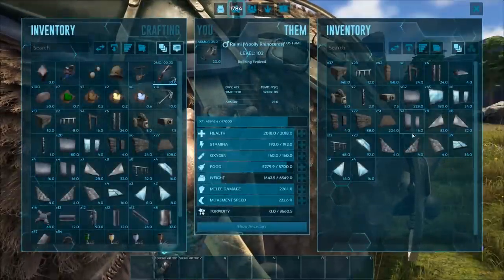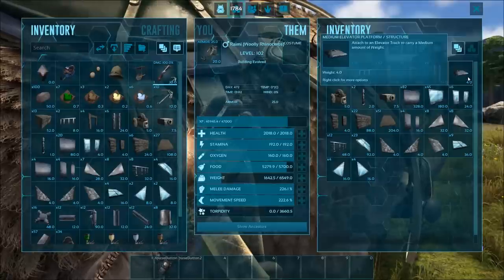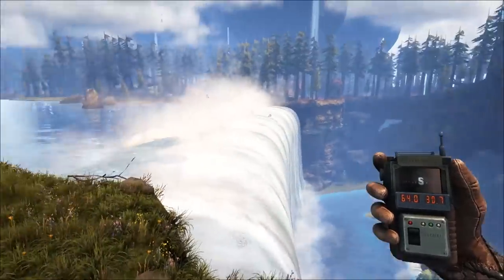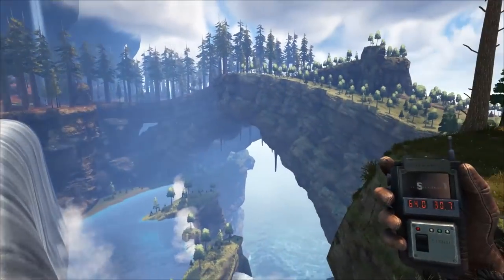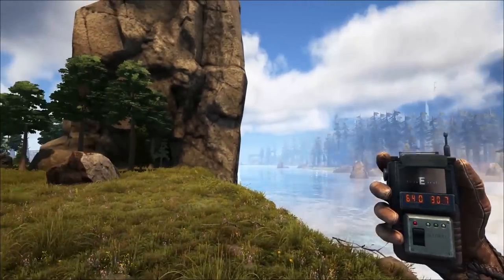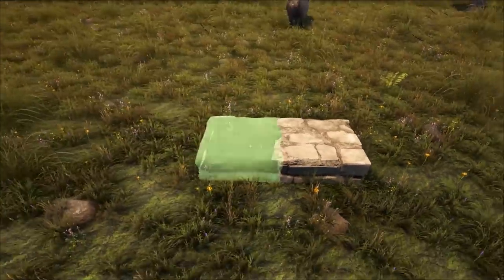I will pin the materials list to the top of the comments — these are the materials you are going to need, including an elevator platform. These are our coordinates: we are on the center map at 64.0, 30.7. Alright, let's start building.